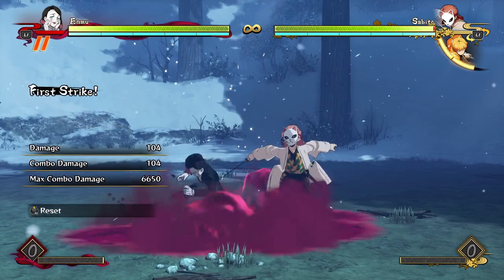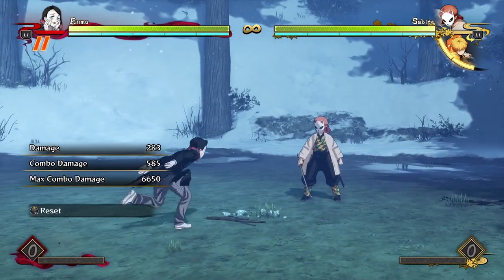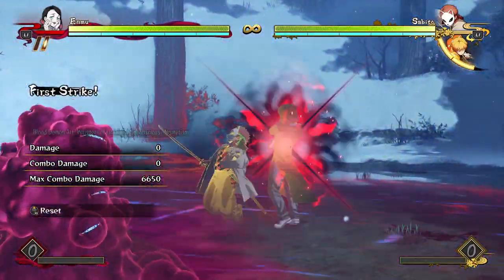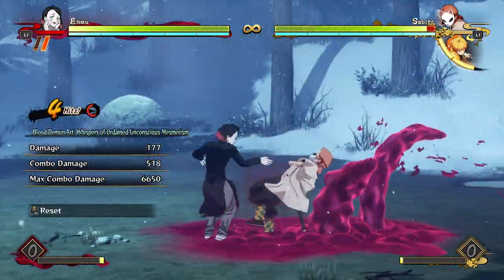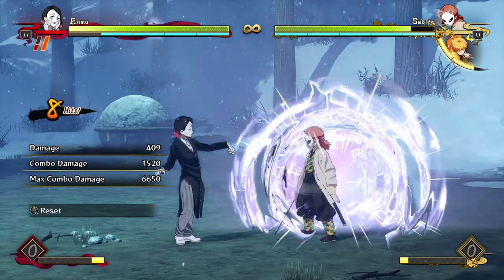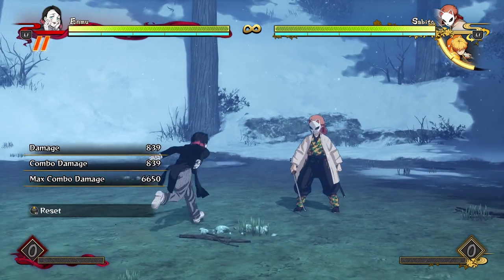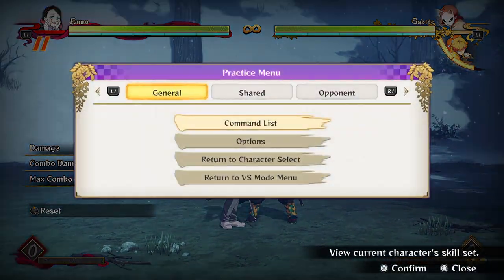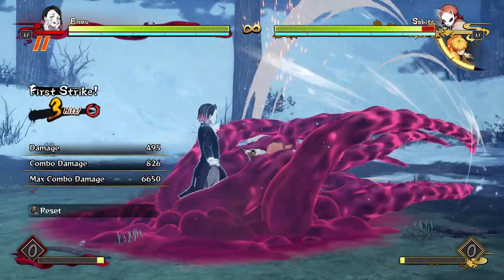Now, off of any red attack — so your aerial tilt attack, your grounded armor attack, or any of your unblockables — you will want to go for a reset instead, because you don't really have much time to get any proper damage from a combo. From a reset you just do a few attacks into your tilt special, and you've got a plethora of juicy reset options.